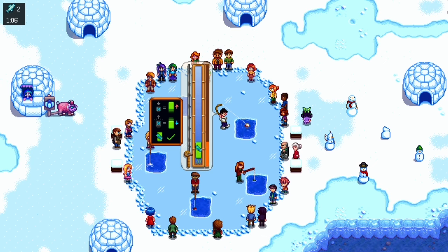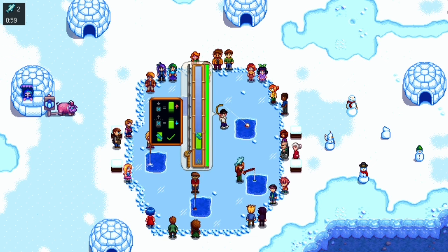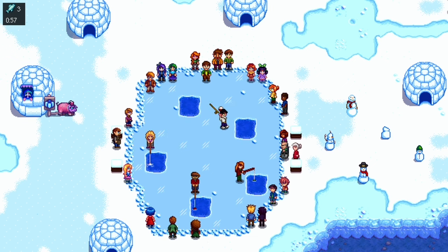If you look to the left there is a little store — the traveling merchant with her lovely pig, who you can go up to and oink at. She sells some unique stuff including winter-themed items as well as a rare crow. It's interesting because she's guaranteed to sell it at the Festival of Ice, but she can also sell it randomly throughout the year at her traveling merchant stand.